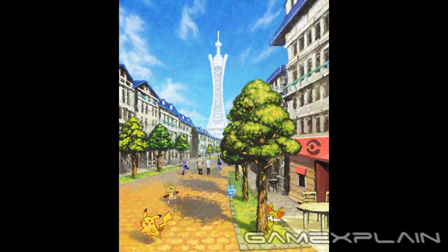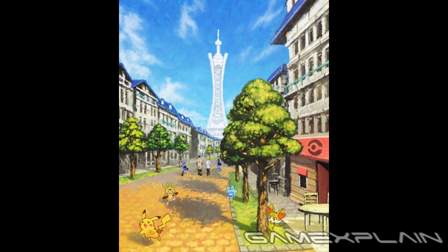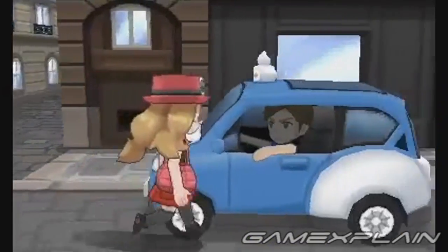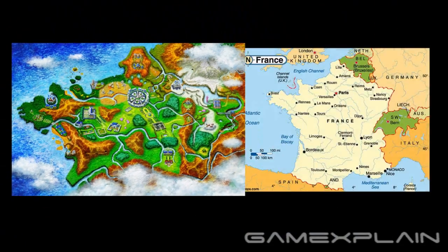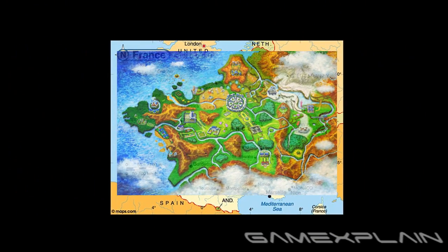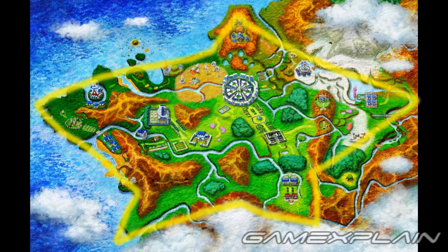We've already mentioned that the tower bears a suspicious resemblance to the Eiffel Tower, suggesting a heavy French, if not general European, influence. This is reinforced by most of the city's citizens wearing berets, which are commonly associated with France and other European countries. If we compare the region's map to that of France, the two look remarkably similar in shape, right down to the ocean on the left and land to the right. In a recent press release, Nintendo referred to this region as also being in the shape of a star, albeit a crudely drawn one.